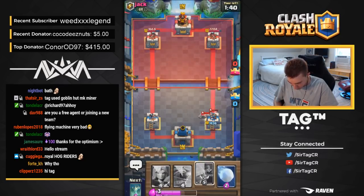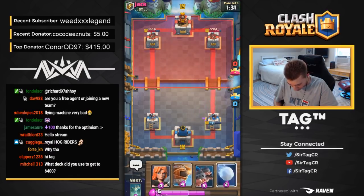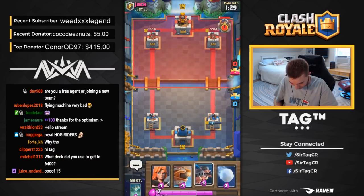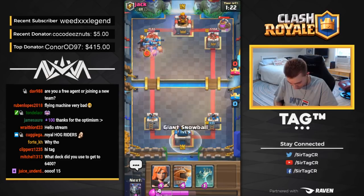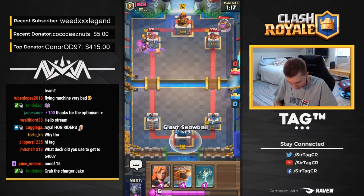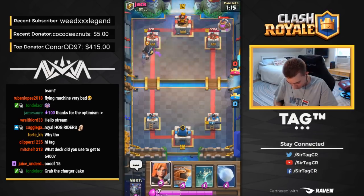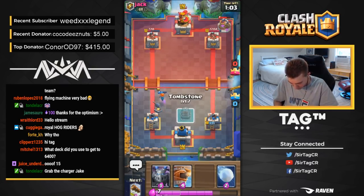He goes in for a Collector — I have to go in for Royal Hogs and punish. He's going to be up Elixir with a Collector I can't punish. How are we ever going to come back? We're going to go for Royal Hog — the healthier tower is something we can kind of ignore. If I just had Log I would log that Dark Prince and not drop a Valkyrie. Against Beatdown it's always going to be a 1-1 scenario, and if you're in a 1-1 scenario you're always going to lose.